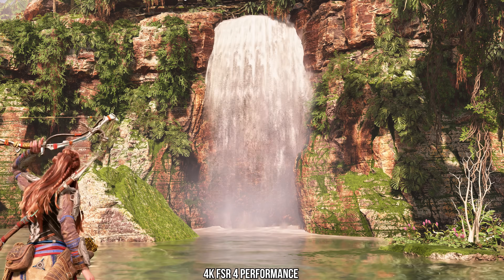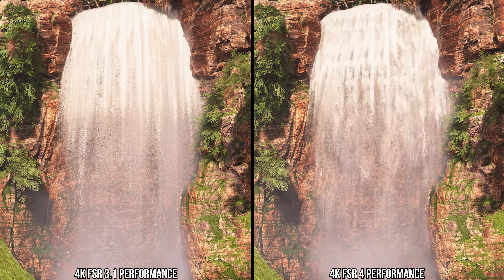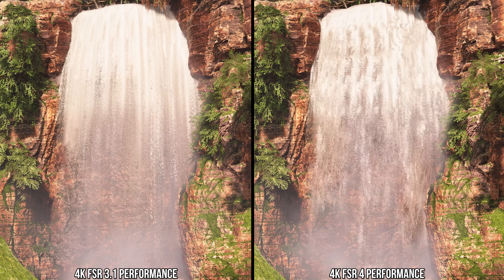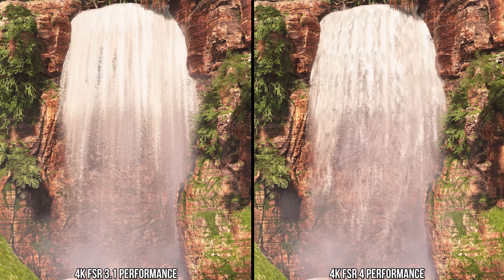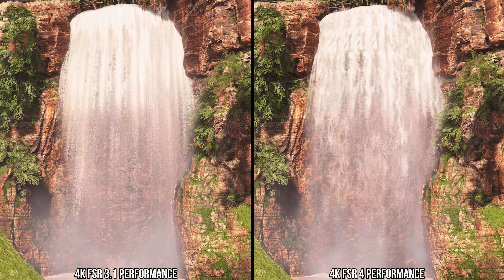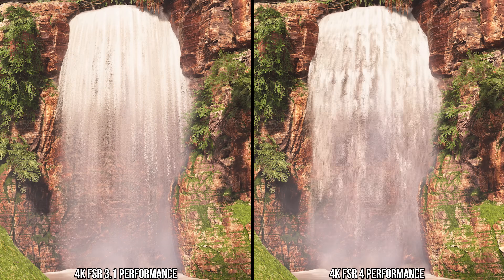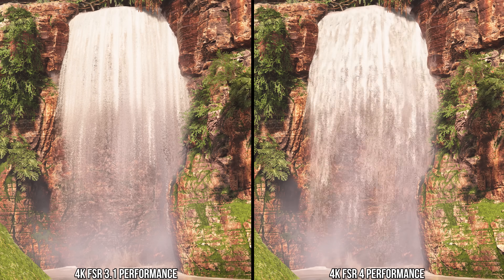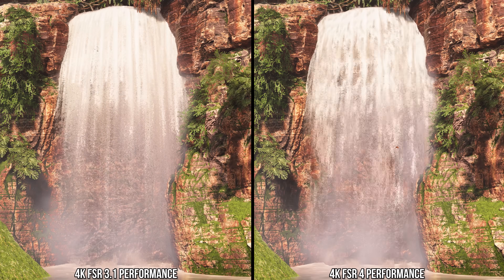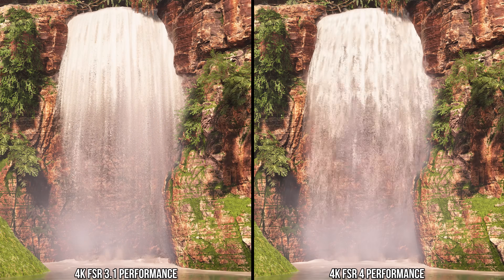Switching over to FSR4, that entire issue is cleared up — much like we would see with other machine learning image reconstruction techniques. It is incredible to see how much of a difference this makes; without the constant ghosting, the flow rate of the waterfall looks so much faster and more chaotic. This goes to show how bad image reconstruction can actually affect artistic intent, where FSR4 is now showing the waterfall as intended.